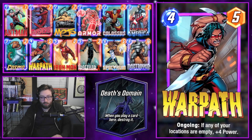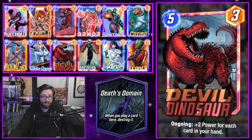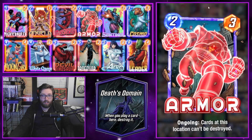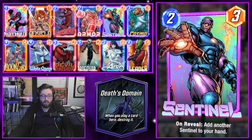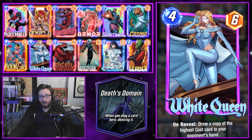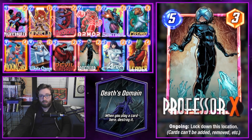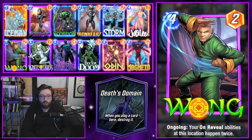Then we have a Pool 3 Devil Dino deck from KM Best — seems really good. It has strong tech with Armor and Cosmo, natural cards for growing the Dinosaur like Sentinel, Moon Girl, and White Queen. White Queen is especially good entering Pool 3 as she can grab powerful win conditions from the opponent. Arrowhead really messes up opponent positioning. Leader helps us win if we're ahead. The Daredevil and Professor X combo is super strong — one of the more powerful things you can do in Pool 3.